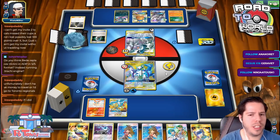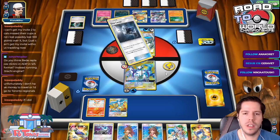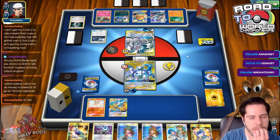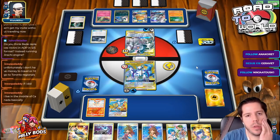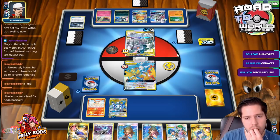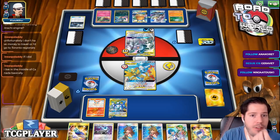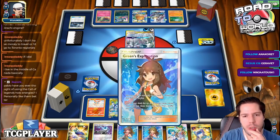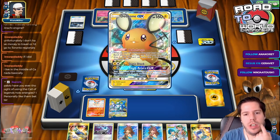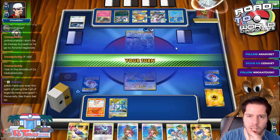Do you think Bede replaces Victini in ADP instead of running the Genesect Engine? Is Bede the supporter that lets you play an extra card? Either way, I don't think so. I think ADP just gets played with Caitlin. So there is the Great Catcher, which is annoying. But I fully intend to win the game next turn by going Greens for Switch plus Custom Catcher into KO Dedenne, then power up this guy.